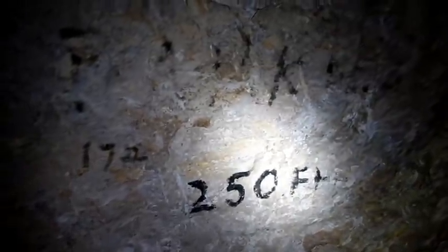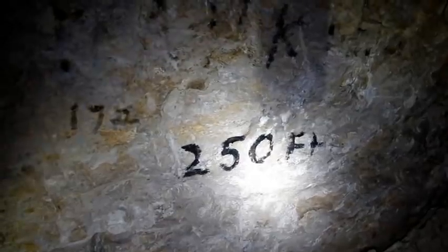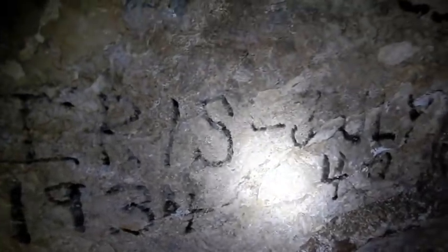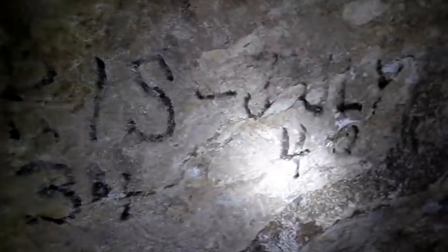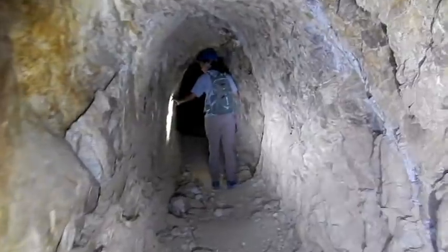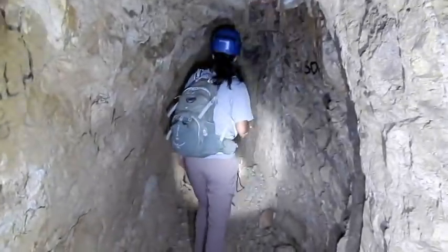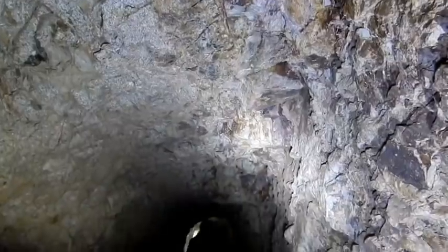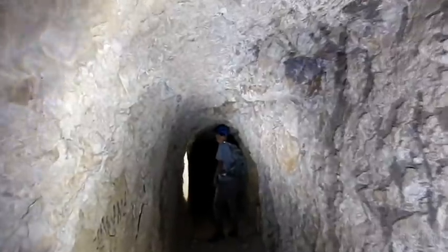250 feet in and it looks like somebody's name there — maybe Frank. This one's got Iris, 1934. Millie was here. Iris, 1934, July 4th. I can't read that one. I can see the vein here — here's some of the vein that you can still see that's left. There's a really nice looking... as I said earlier, a lot of beautiful ore outside that didn't get taken away. This is 300 feet in according to the wall.